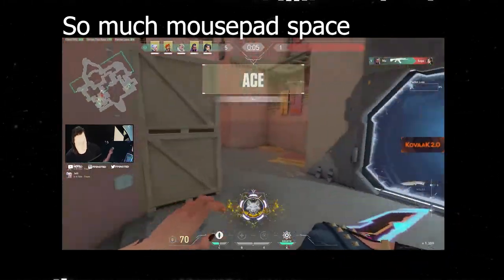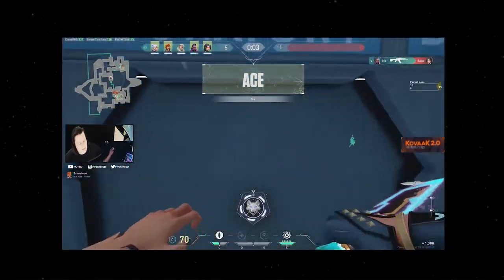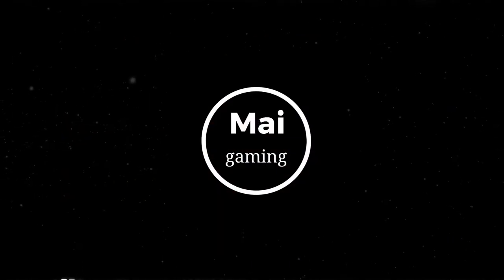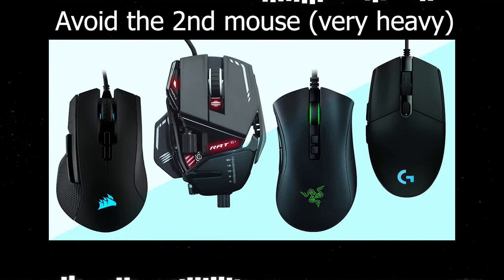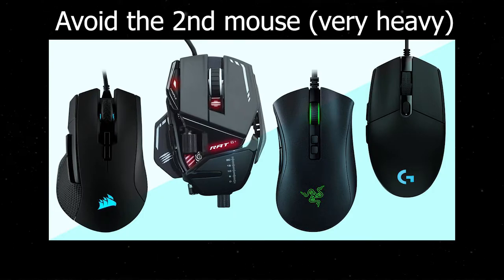Buying something like a $25 mouse makes a world of difference. Also, if you have a slower sense, go with a lighter mouse — it helps especially on long sessions. I would even suggest a light mouse with faster sensitivities as well, because it's just that much more comfortable for long game sessions.